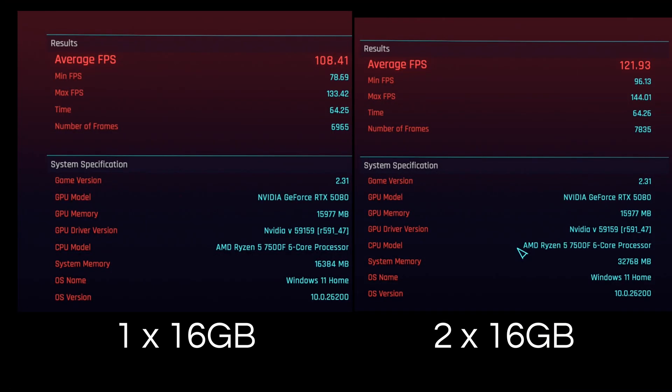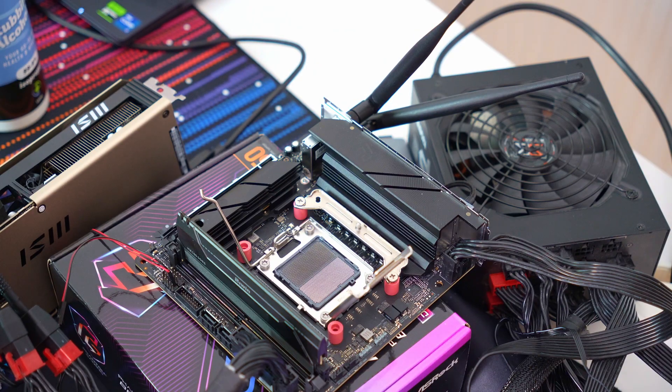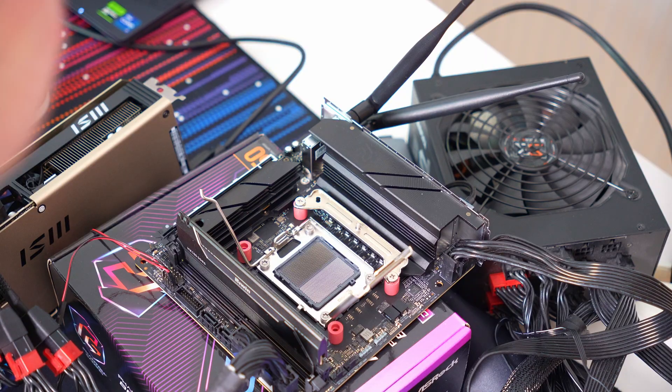And just for a AAA game benchmark, we've got Cyberpunk 2077 on screen there with the built-in benchmark, ray tracing medium. If I know YouTube comment sections — and trust me, I don't want to — I know you're going to complain that I haven't used a high-end X3D CPU to test this out. So fine, I'll do it. But I'm not going to subject you to watching a load of game footage again. I'm just going to put it in the chart at the end. Happy now?